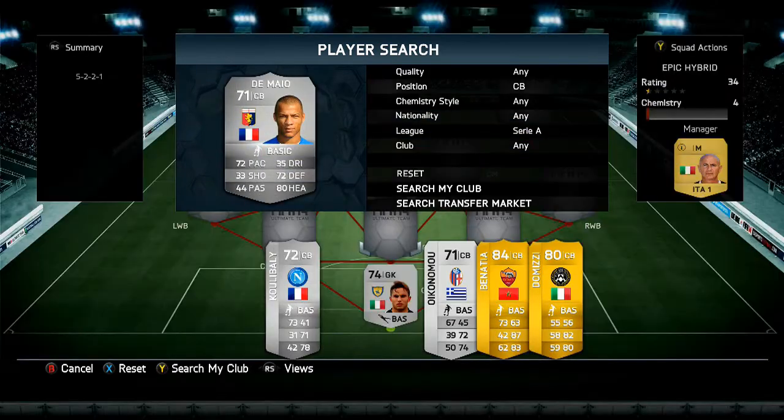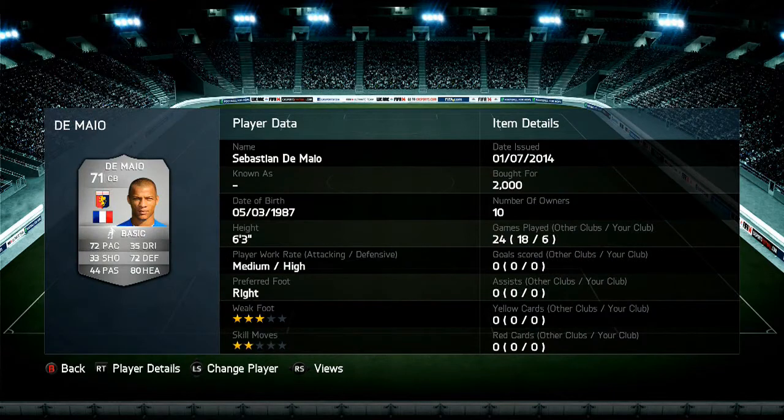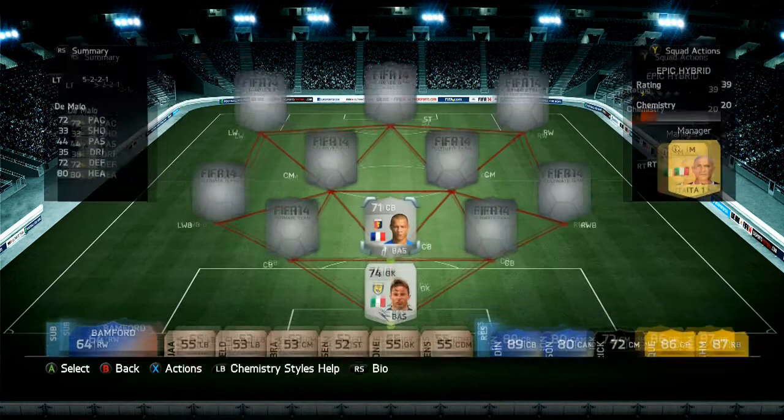Next up I thought I'd set up the parameters and that is Demayo, he's a French centre back and he's got some really good stats for a silver, especially the pace, defending, and heading. Really good stats for a centre back and for 2,000 coins, really good price — and brilliant work rates for a centre back.